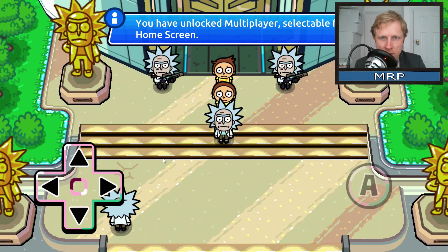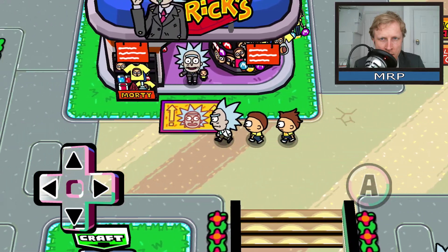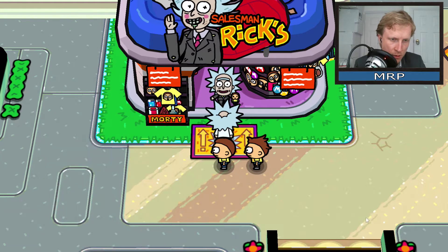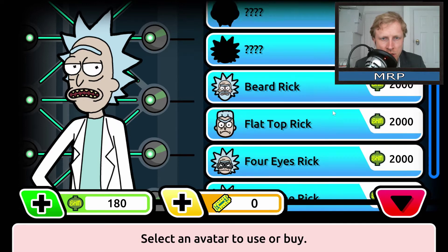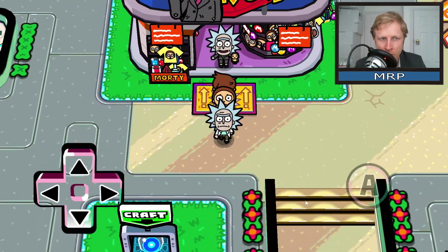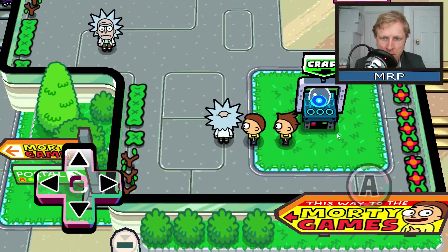You have unlocked the multiplayer platform - home screen. Alright let's go. You know what they say, he who smelt it dealt it - you know what I'm talking about Morty. Let's go to the salesman. Can I customize? I can unlock customizations - oh I can buy this! Unbelievable amount of customization. I'm trying to find out if there's a button that acts as a mouse click without using the mouse - sadly no.